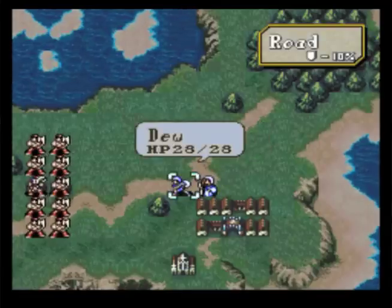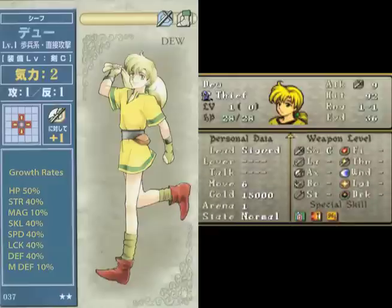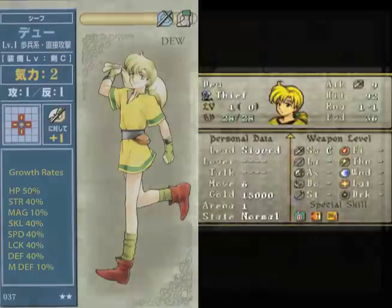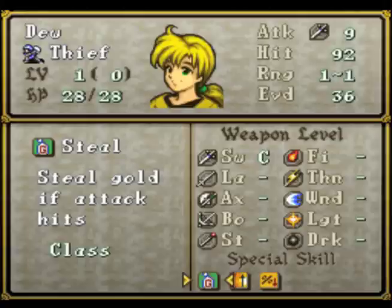The next character on our team is Dew. He is a level 1 thief, and to define Dew in one word, it would be that he sucks. He's only got 3 strength, 1 defense, and 28 HP. But he can dodge with the best of them. He's got 15,000 gold, 6 move, and 3 innate skills. What makes Dew useful is that he can steal gold every time he attacks somebody - every time he hits somebody he's going to get 1,000 to 2,000 gold, which is super useful.